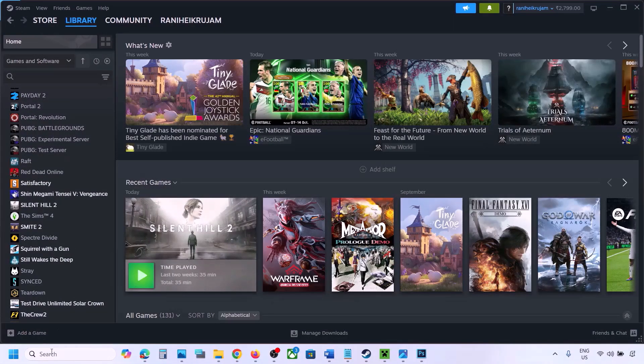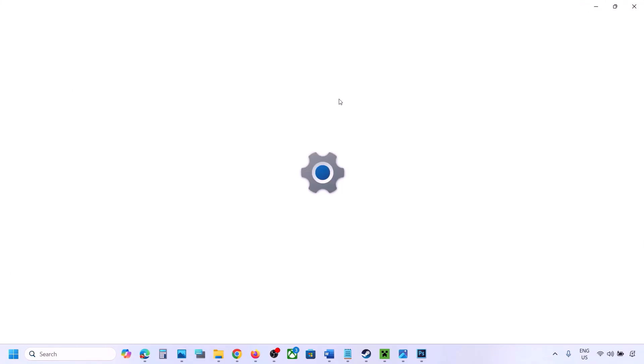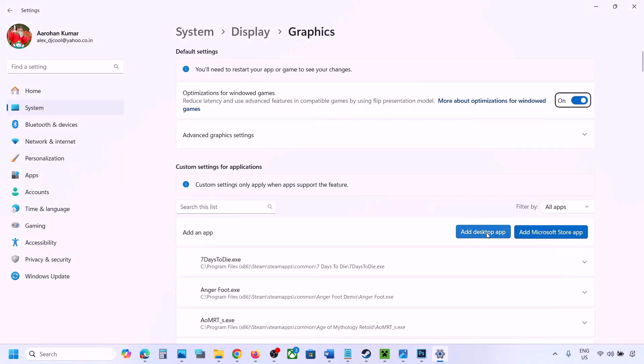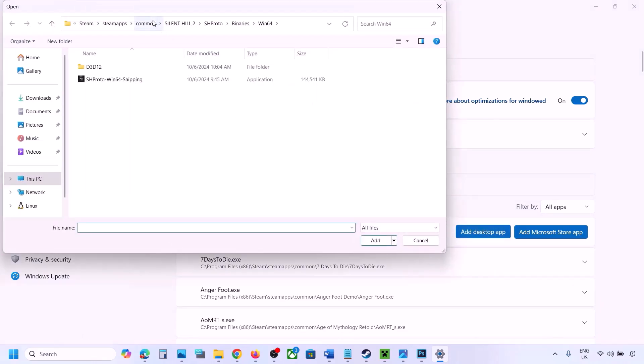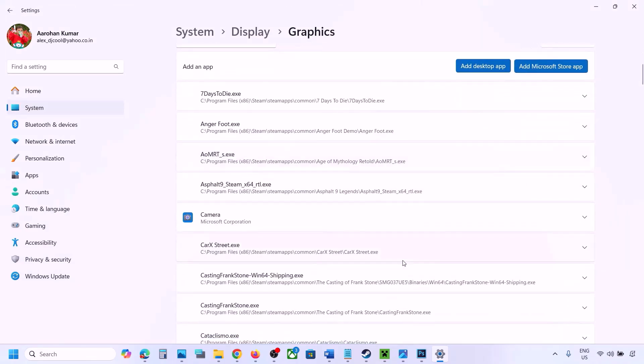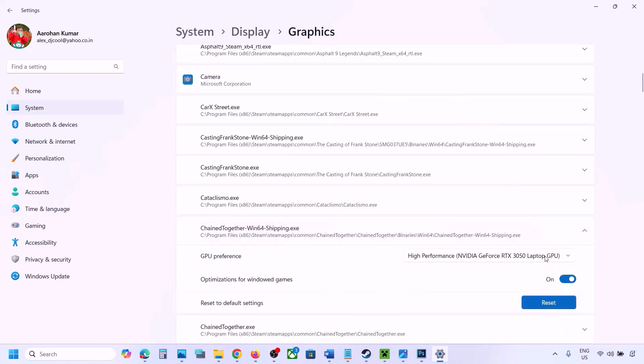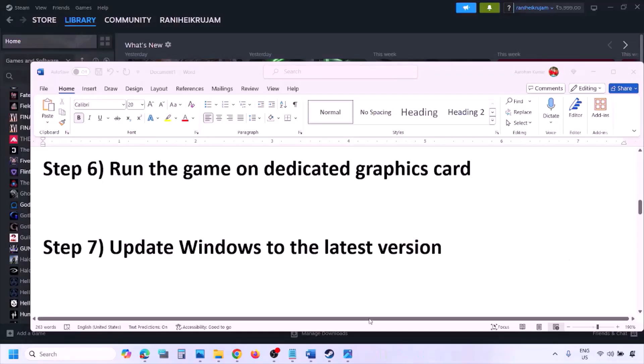The next step is to run the game on the dedicated graphics card. Type Graphics Settings in the Windows search box, go to Graphics Settings, click Add Desktop App, go to the game installation folder, select the game exe file. Once the game is added to the list, click the down arrow, select High Performance and your graphics card, then launch the game and check.